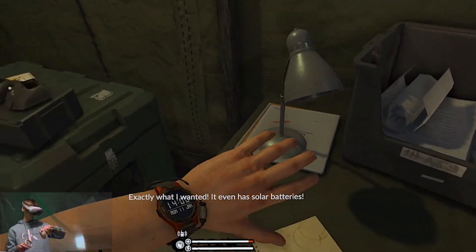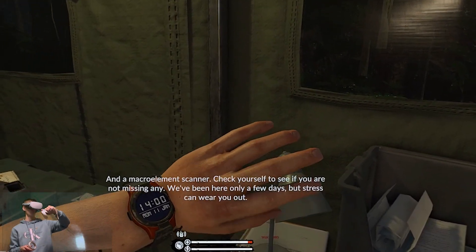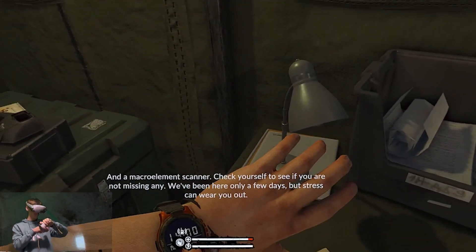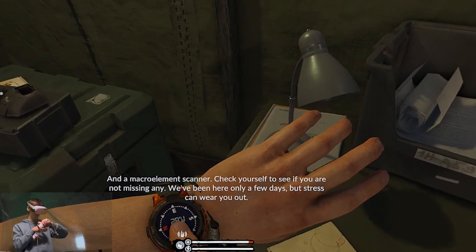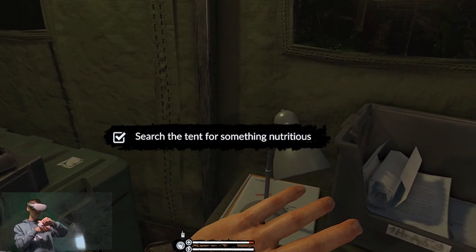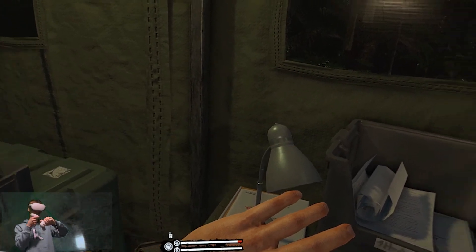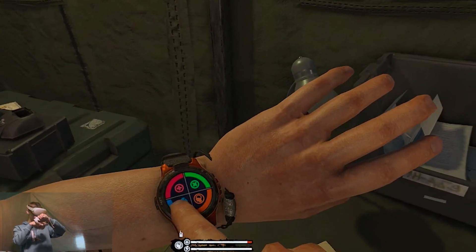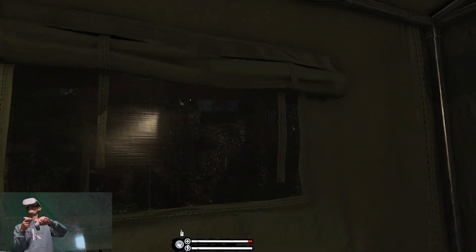Exactly what I wanted — it even has solar batteries and a macro element scanner. Check yourself to see if you're not missing any. We've been here only a few days but stress can wear you out. I can see these buttons on the watch being a pain to try to touch because your finger is so big and clumsy in this game that you end up hitting whatever button you don't really have a choice on.